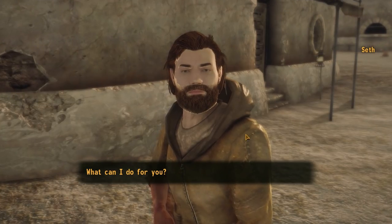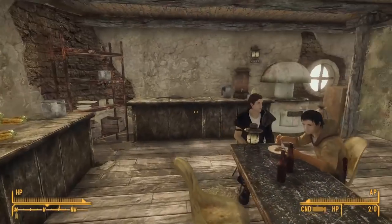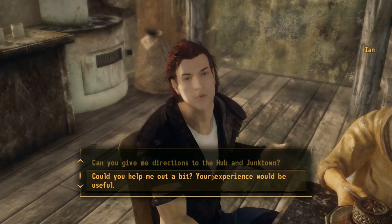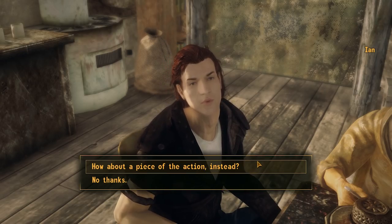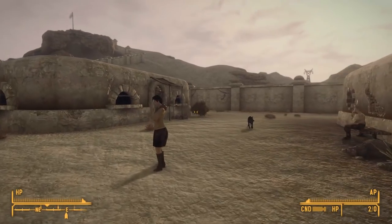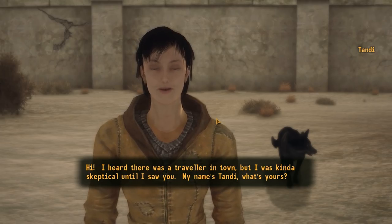What can I do for you? Shady Sands is a peaceful community. We have our own irrigation system so we can grow our own food. I heard there was a traveler in town, but I was kind of skeptical until I saw you. My name is Candy, what's yours?